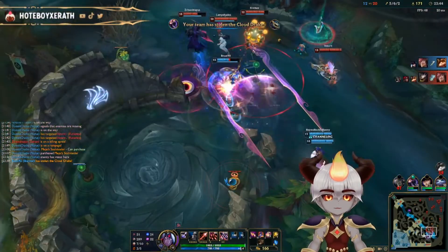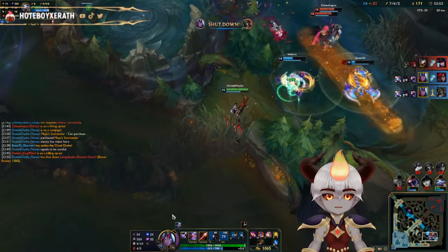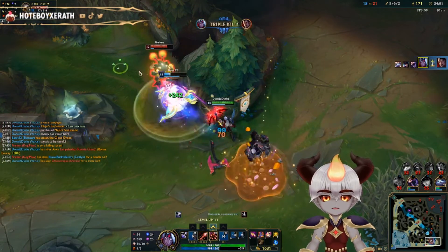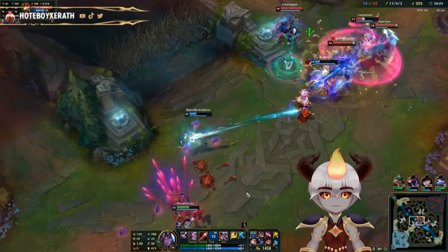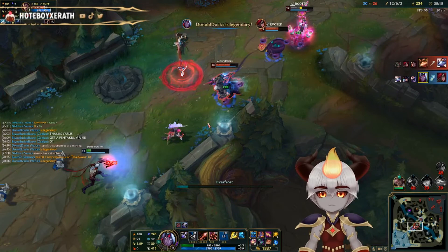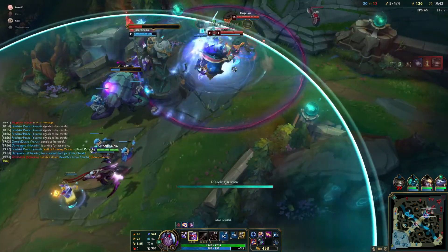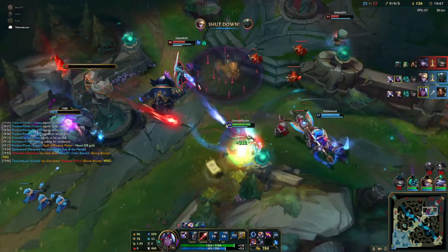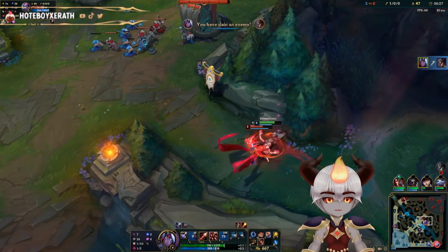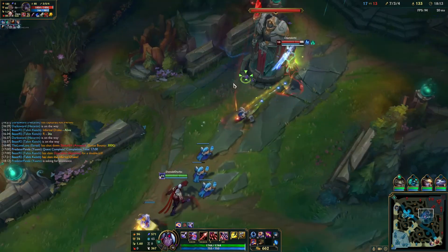In teamfights, Varus does percent max health damage so you want to play him like an AD carry — stay in the backline, attack only the closest target. You don't need to chase their squishies because you're great at killing tanks. You want to be peeled. Throw out your ultimate as soon as a teamfight erupts, and every time you see three Blight Stacks on an enemy champion, throw out a max-charge Q or an E if Q is on cooldown. Kite back and don't dive into their team — just melt their tanks. I hope you guys enjoyed the guide!